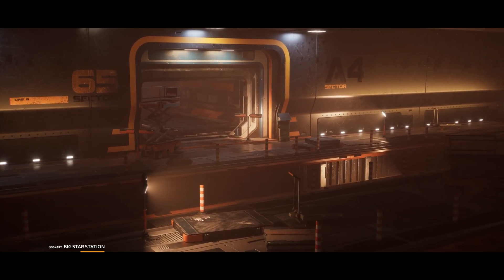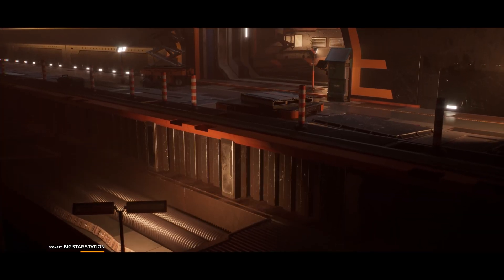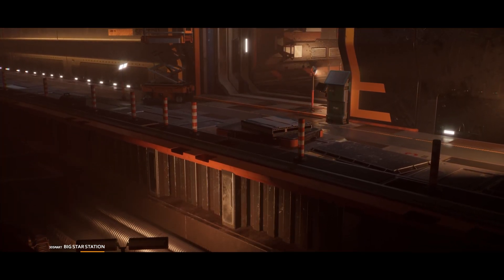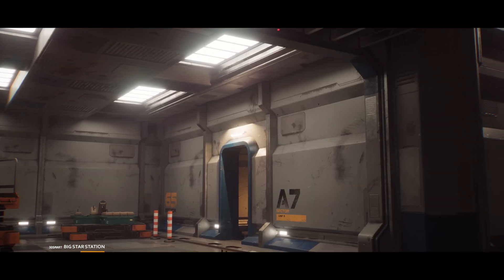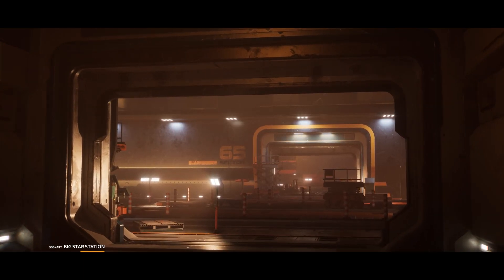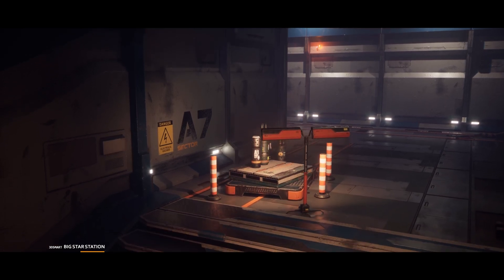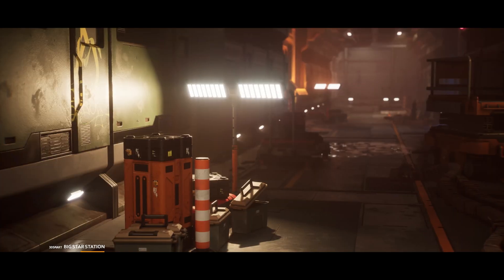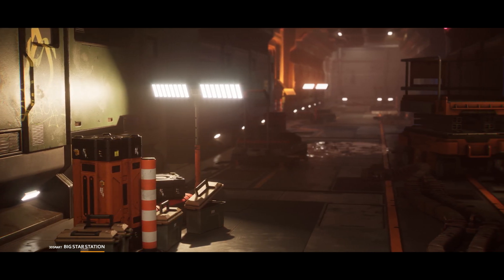The technical details: lighting is fully done in Lumen, there's a set of sci-fi modular pieces for creating interiors including walls and floors, and high quality meshes with correct face-weighted normals ready for game and CG movie production. In total there are 142 unique meshes all with custom collision but no LODs, 85 materials and material instances, and 165 textures all of which are 4K.